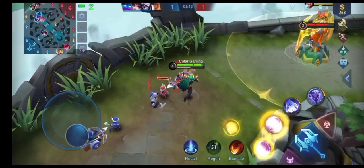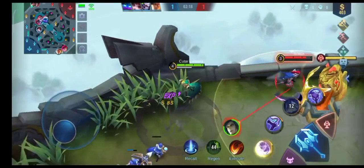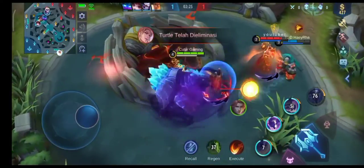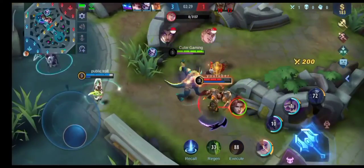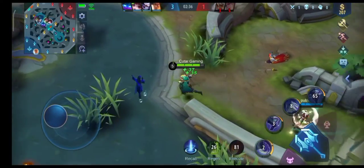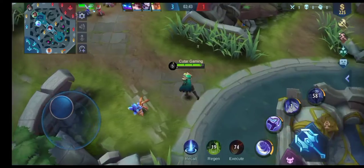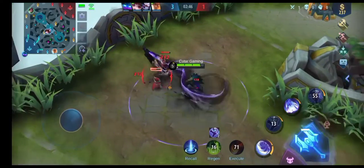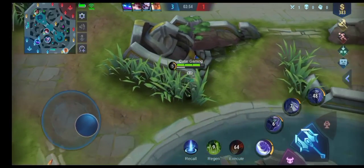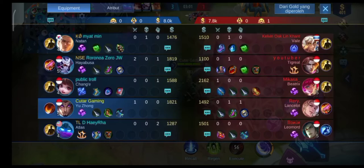Seperti biasa kita zoning-zoning, jangan kasih minion Leomord-nya. Ada war di Turtle, langsung kita bantuin pakai Ulti. Tapi di sini agak sedikit apes ya, karena dapat musuhnya Turtle-nya. Karena di sini Hayat-nya ini sangat ngefil, ya udahlah gak apa-apa. Kalau kita maksa, tadi ingin go Tigreal, malah nanti kita yang mati. Jadi ya udahlah santuy aja. Nah ini item pertama kita War Axe nih, lagi OTW. War Axe nih item bagus sih walaupun udah di-nerf.